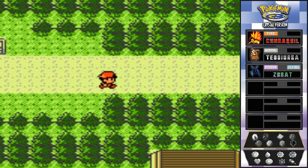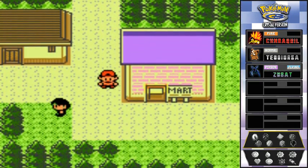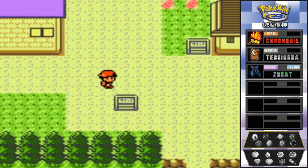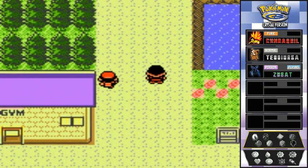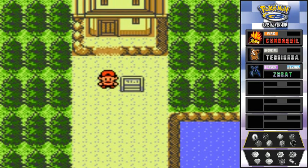Back to Violet City. That's pretty much it for this episode. Stay tuned guys — next adventure we will be going into Sprout Tower and getting stronger, because the Pokemon gym leader here seems light years away from us. Stay tuned for another episode of our Pokemon Crystal Walkthrough — see you guys!